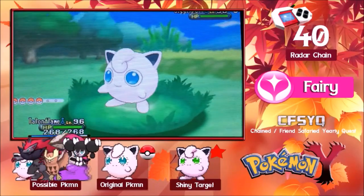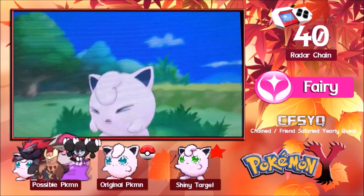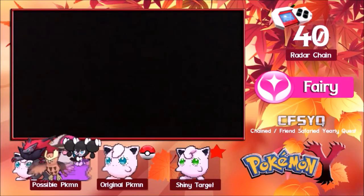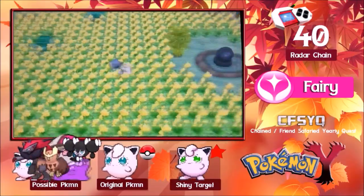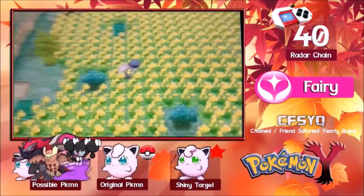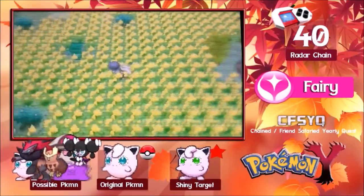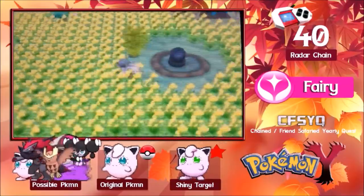What's up guys, it's Angel here and today I have finally reached a 40 radar chain for my Jigglypuff. This will be for my fairy entry. I could have chained for a Noptao or a Gotharita, and I think that's all from this route that I don't have. But I thought Jigglypuff would be a nice fairy and pretty easy in this grass. This is one of the easiest grass locations to chain. But the camera angles in Brokemon X and Y are unbelievable.